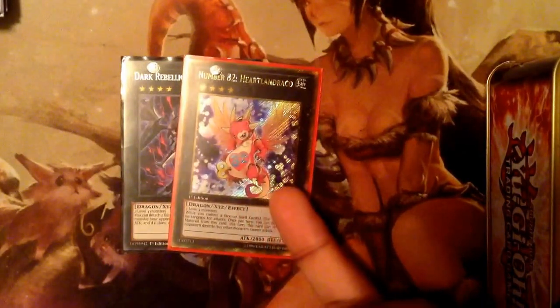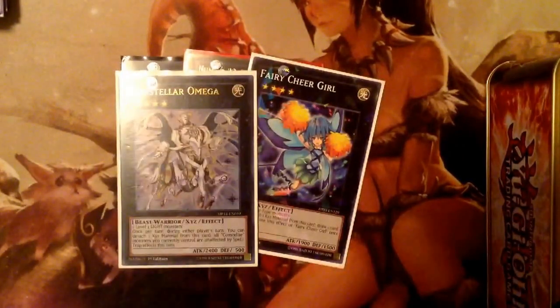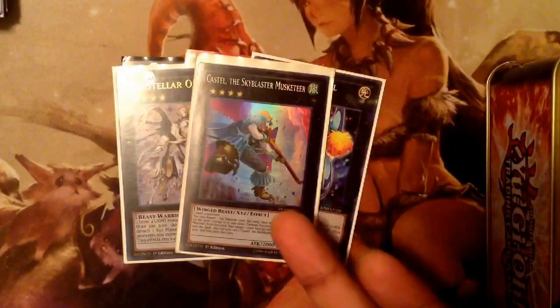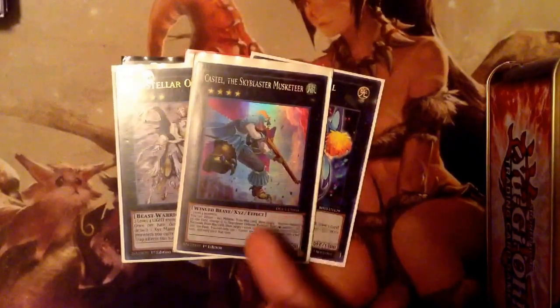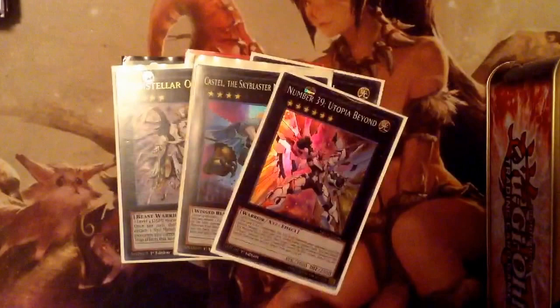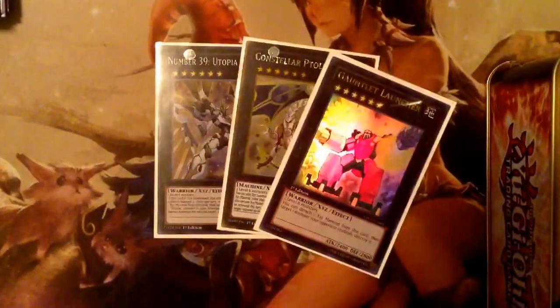Running Fairy Cheer Girl, Constellar Omega — this card is actually pretty decent. Running Castel — I run this over Number 101 because Castel can target any face-up card on the field and shuffle it back, which is why I prefer Castel over Number 101. For the rank sixes: running one Number 25 Force Focus, one M7, and one Goblin Launching Pad.